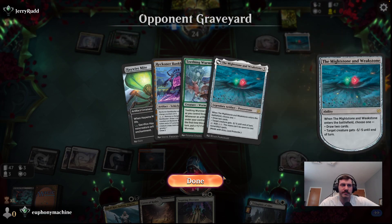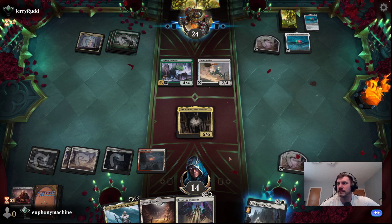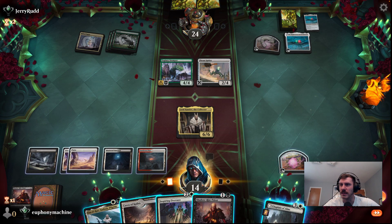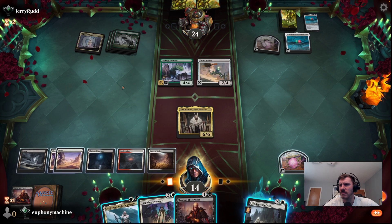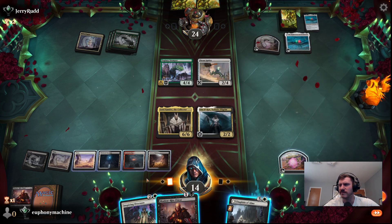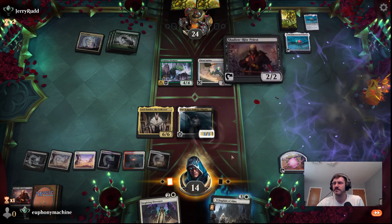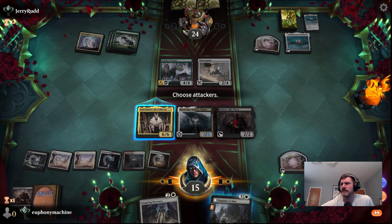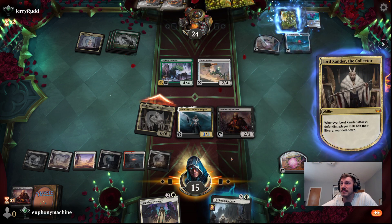Rude. At least we have a 6/6 blocker. 6 mana, 7 mana — we can run out a bunch of things. Let's do this. Oh — Power Stone doesn't go toward this stuff. Run out another one of these. Oh boy — they draw a land, they're gonna get one of those. That's not good.